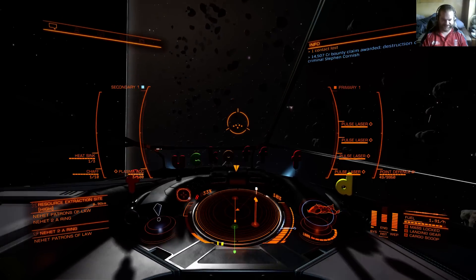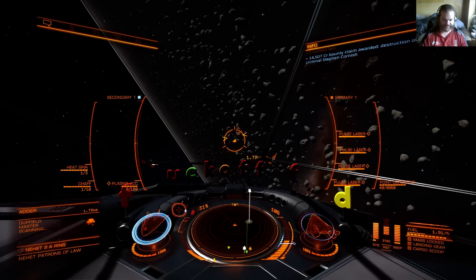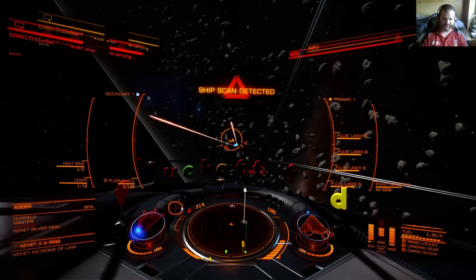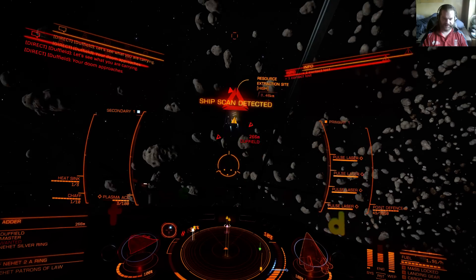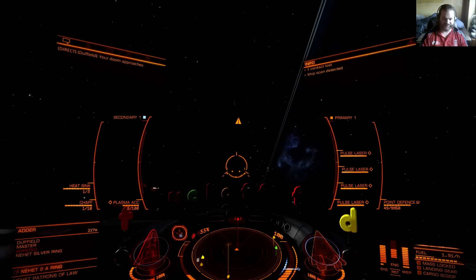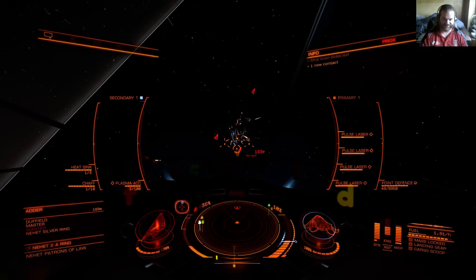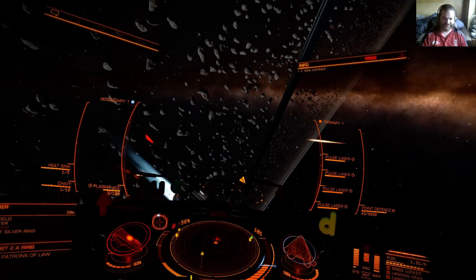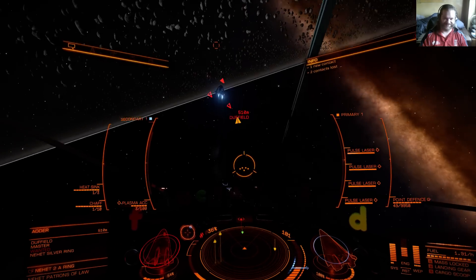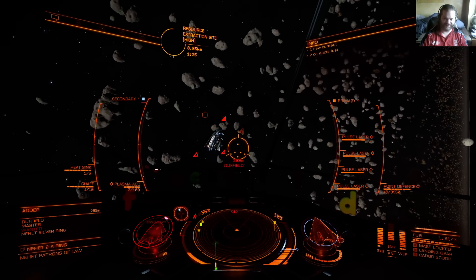Now there's someone else in the area with his weapons stowed away - that usually gives you an idea that it's a pirate. That's what he is, wanted. Let's get our shots in first. I can tell I'm not used to ships at this speed - I'm having to put my throttle down to the very bottom of the blue zone, and I'm constantly at the point of overshooting whoever I'm targeting.